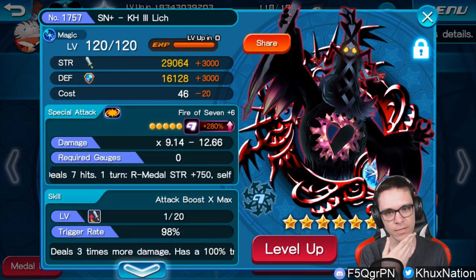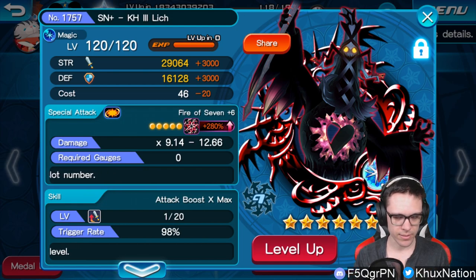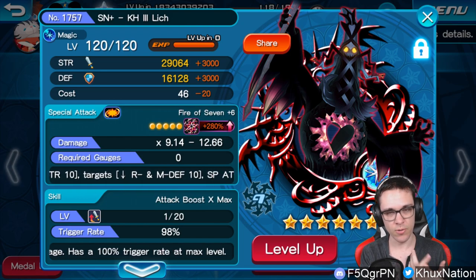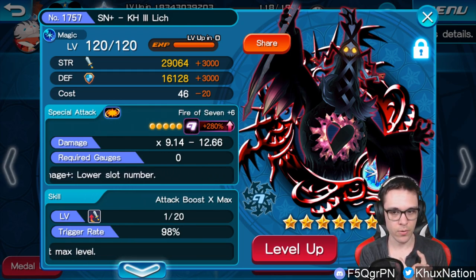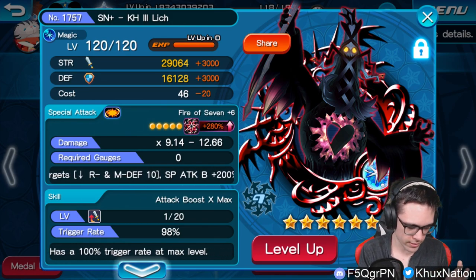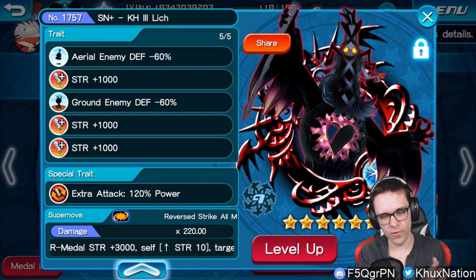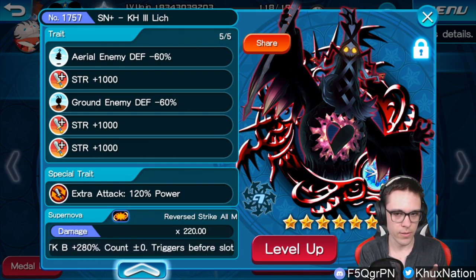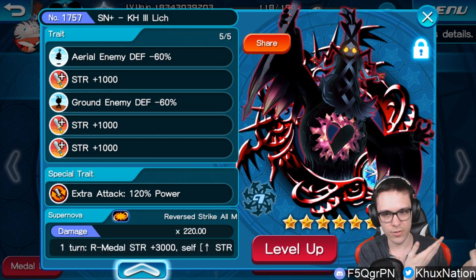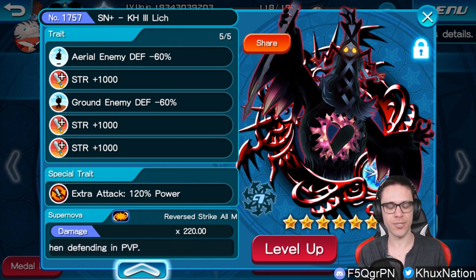In my pet slot, I'm actually using the VIP medal Kingdom Hearts 3 Lich, for a couple of reasons. A, it's magic, so it'll do extra damage. B, it's reverse, so I can actually use it — it won't get reflected and kill me. C, it's for the Supernova, because it provides a 3,000 reverse medal strength buff. I'll usually use that immediately after I use Kairi. D, I just have perfect traits for it, so it was a no-brainer to use Kingdom Hearts 3 Lich.